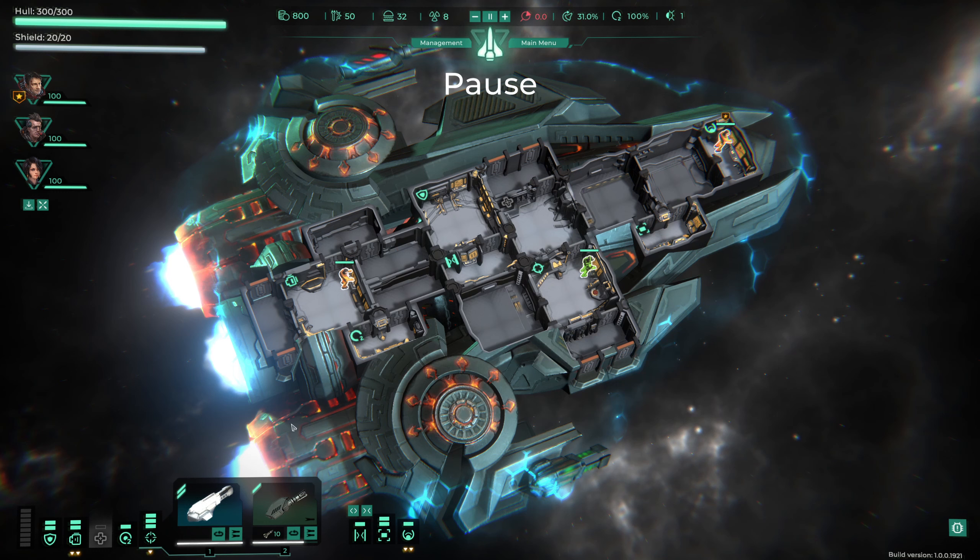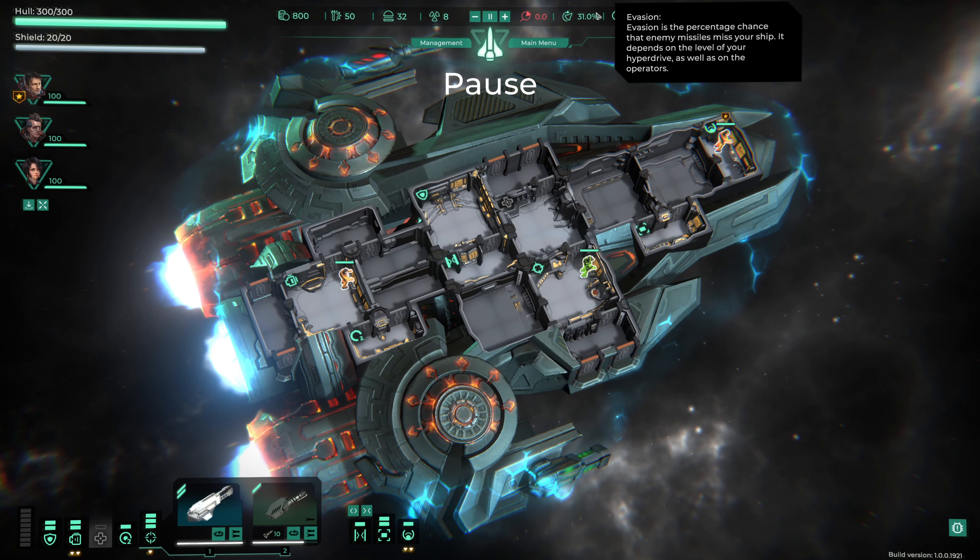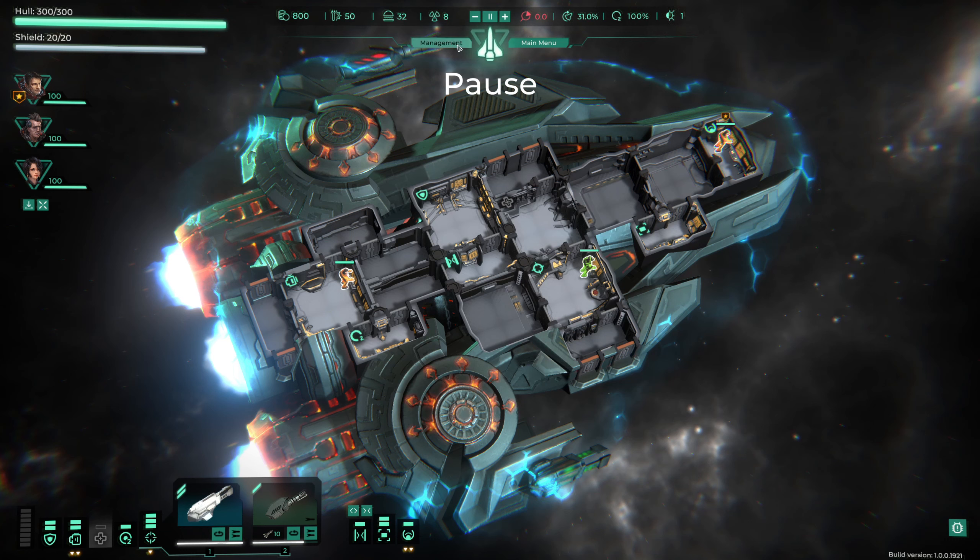We have supplies - each turn we generate two but lose six, because each crew member eats two food per turn. Fuel is consumed each time the hyperdrive is used. There's also our bounty - the higher the bounty level the tougher the battles and the more likely we are to get attacked. Evasion is the percentage chance to miss projectiles, and we can see the oxygen level and current game day. The hyperdrive operator gives us plus 50% hyperdrive charge speed and plus 2% evasion.